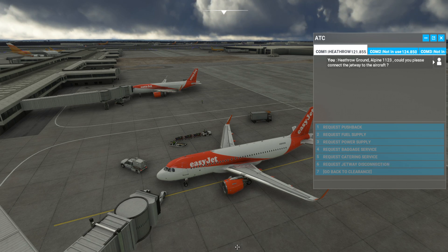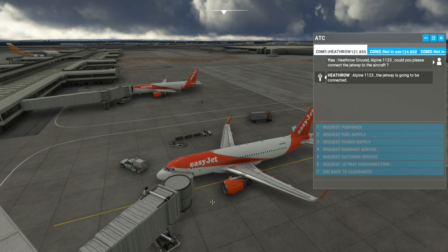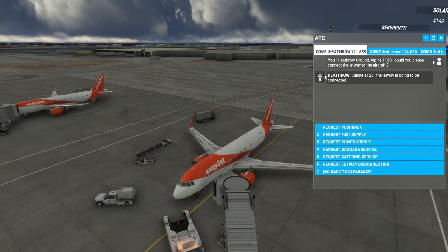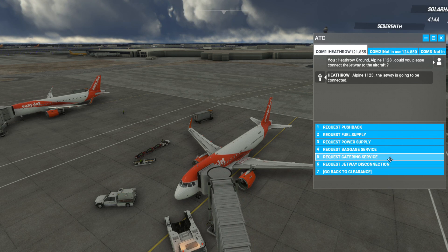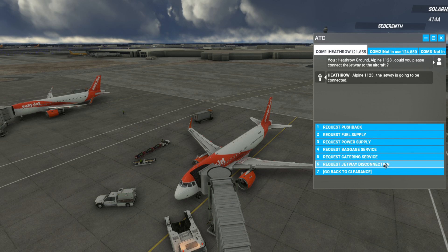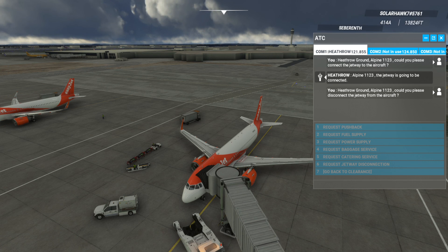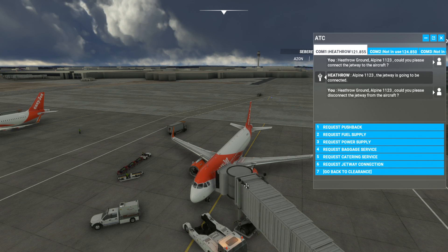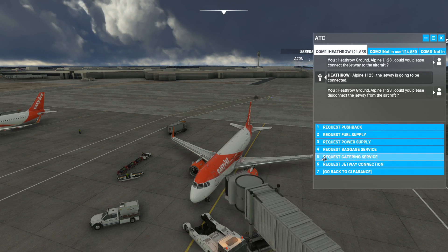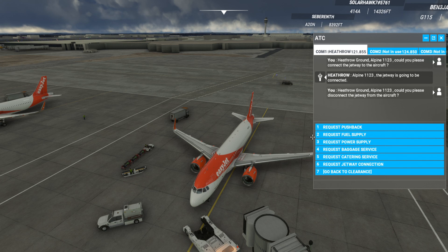You can click on ground services and request things like the jetway connection, and you've got all this ATC talk going on — I usually have ATC voices off. Let's just disconnect the jetway and get the pushback going. I want to push back to the left on the taxi line and see how accurately I can do this — request pushback.